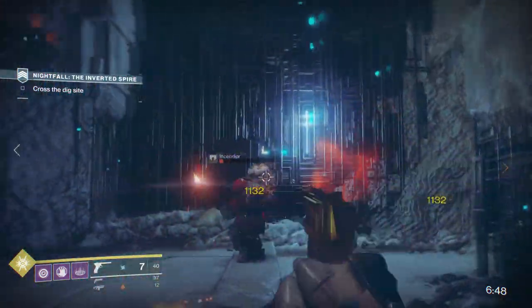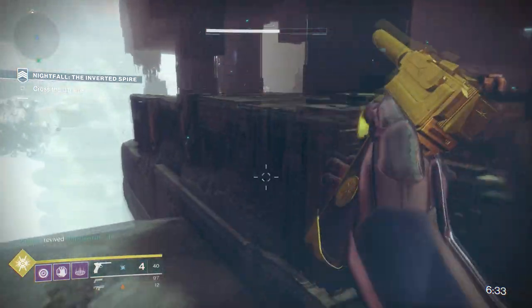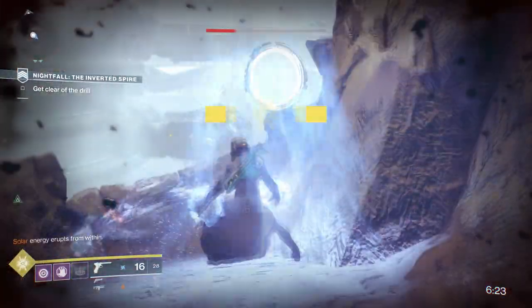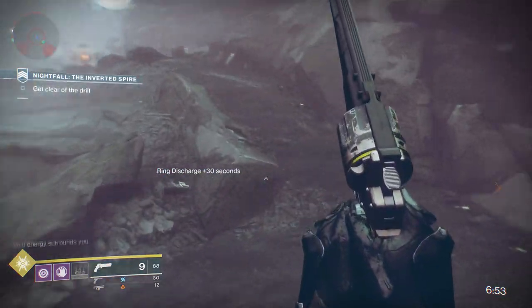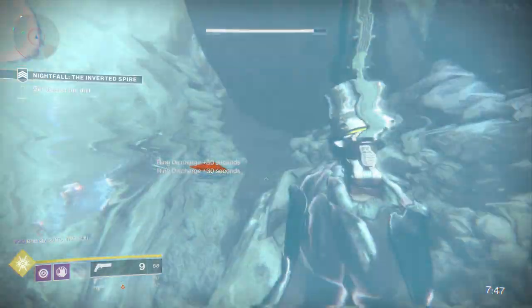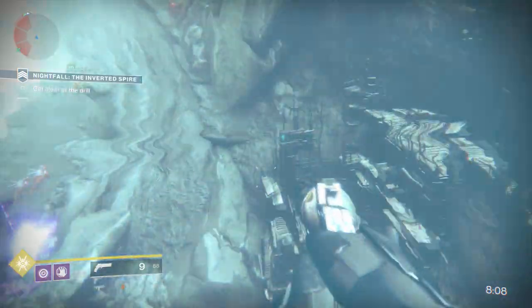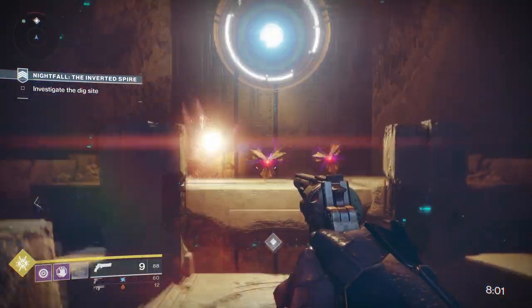After that, you speed through a bunch of enemies again - you can even whip out your sparrow here. Once your team is down by the mining apparatus, you're going to split up: one person in the middle lane, one at the top lane, one at the bottom lane. Activate the initial Vex ring, it's going to spawn a bunch more, and get as many as you can. Some rings are on the lanes that the spinning arms of death reach, so expect some deaths - that's totally fine. As long as you get enough time from the rings, one person gets to the other end and can drop down to trigger the joining allies mechanic for the final boss fight.